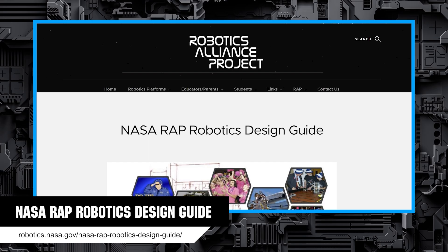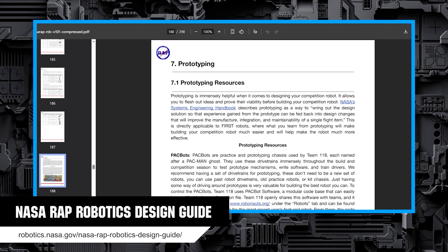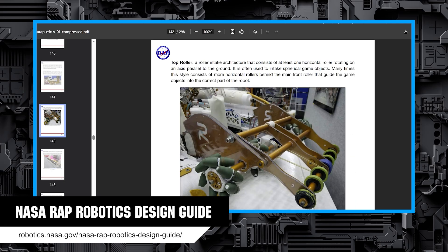The NASA Robotics Alliance Project has put together a giant PDF going in-depth on all aspects of robot design, from drivetrains, manipulators, programming, and manufacturing techniques. This is definitely great as a reference or as a straight-up read.